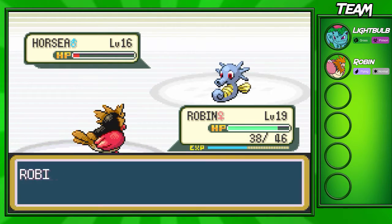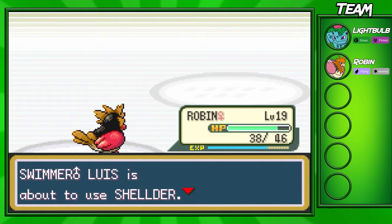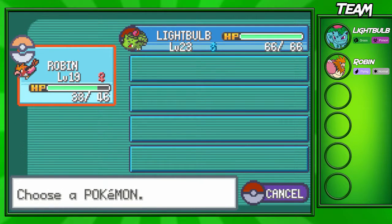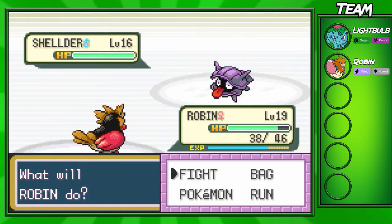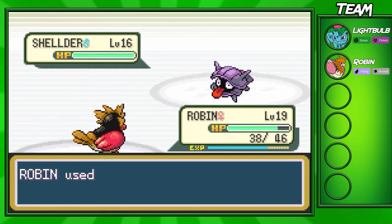This Horsea right here — I'm just going to stay in and keep attacking with my Robin. Robin's going to be able to take this thing out pretty nicely, and I actually kind of want to evolve Robin by the end of this battle, because at level 20 he evolves into Fearow. Now, this Shellder — you do have to watch out for it, just because it runs Icicle Sphere. I'm just going to go for Fury Attacks and hope that we get five hits. I don't know if we're going to get that lucky, though.